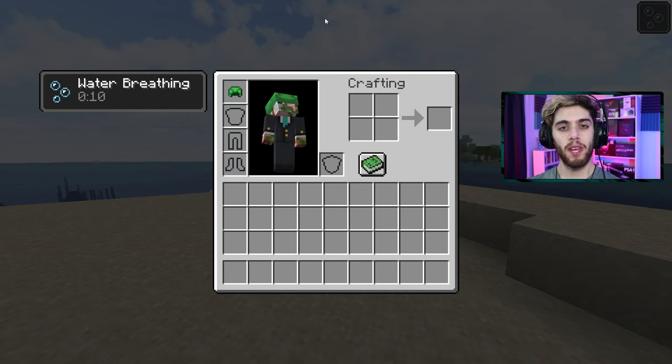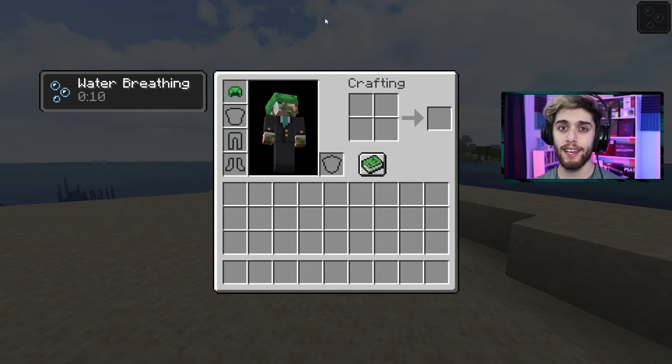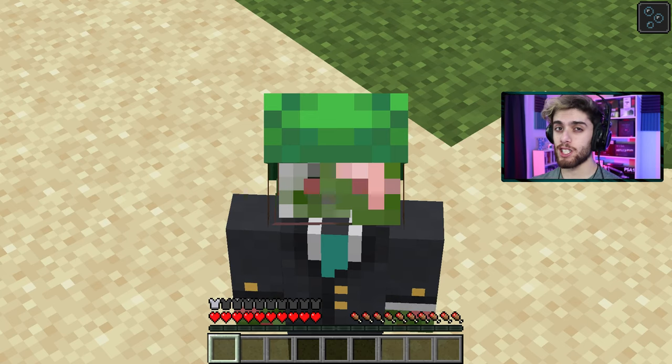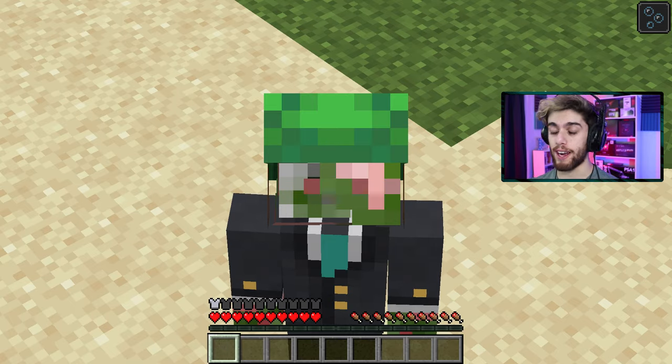Let's talk about the turtle helmet. You can craft this amazing turtle shell helmet and get some really cool properties, like underwater breathing, free of charge. And this thing is stronger than an iron helmet, so it's a really good helmet with an extra potion effect.